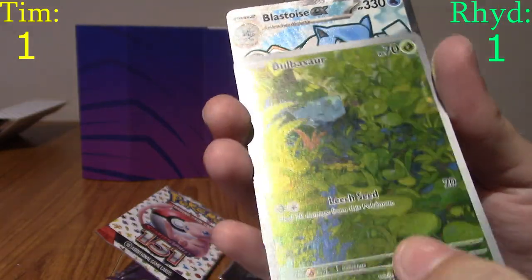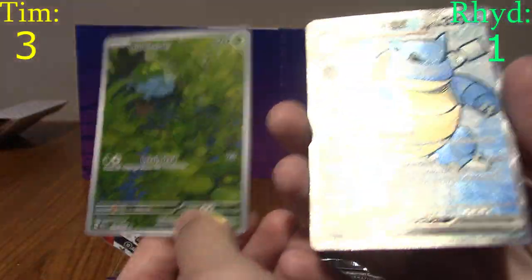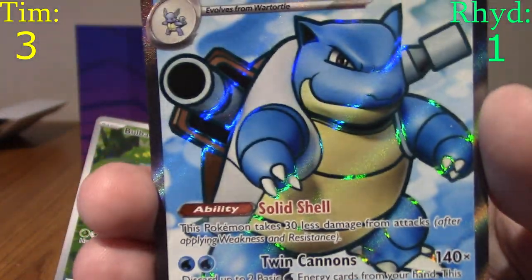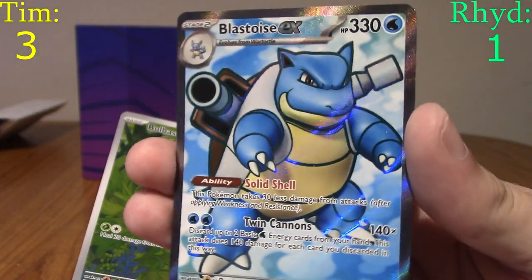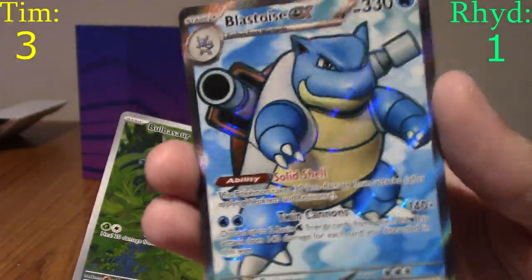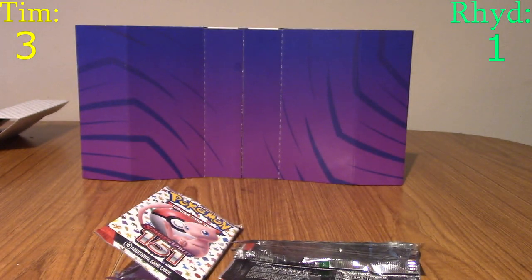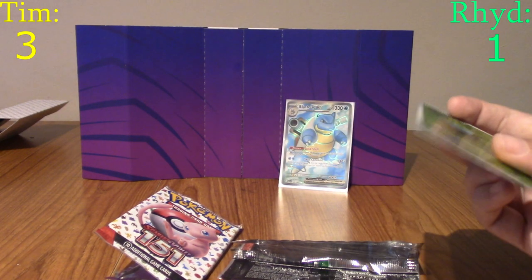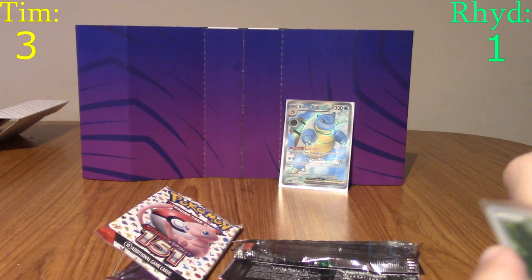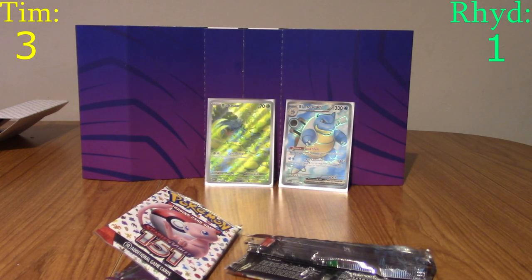We get a reverse Exeggutor and then — a Bulbasaur EX! One point! We are both on one point now. Tim sleeves it. Then the last card is a Blastoise EX! Yo! What a pack! That's two points in one pack plus the Bulbasaur EX — so Tim's on three points. Both starters in the same pack! That Blastoise is beautiful — clean art, reminds you of Black and White Base Set. Cannot complain about that pack. What a banger!